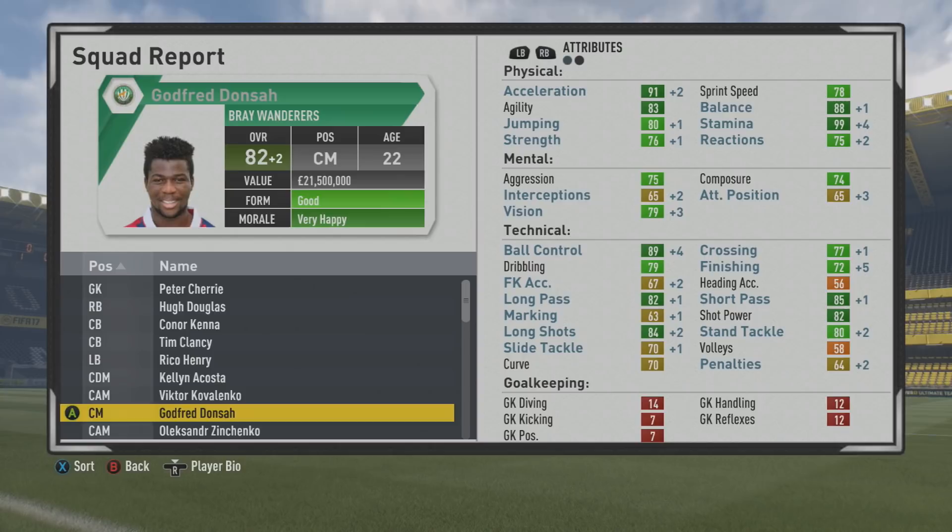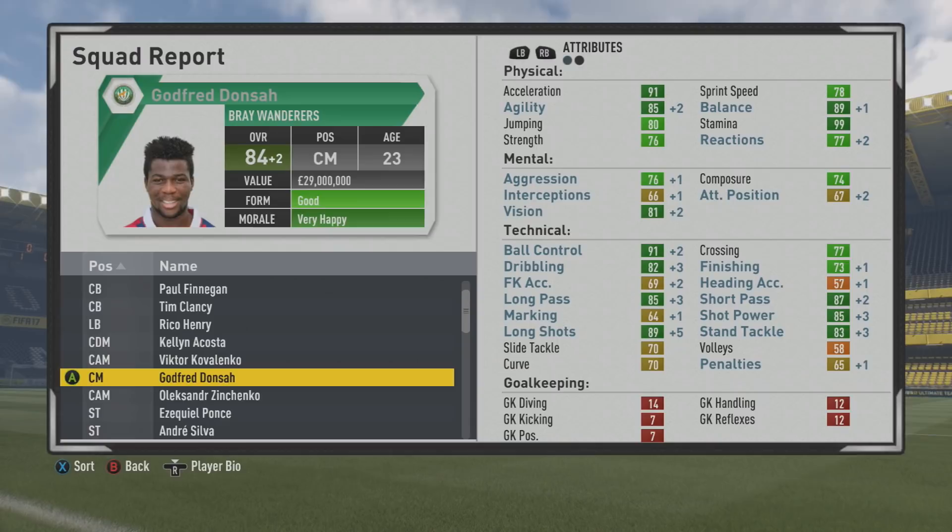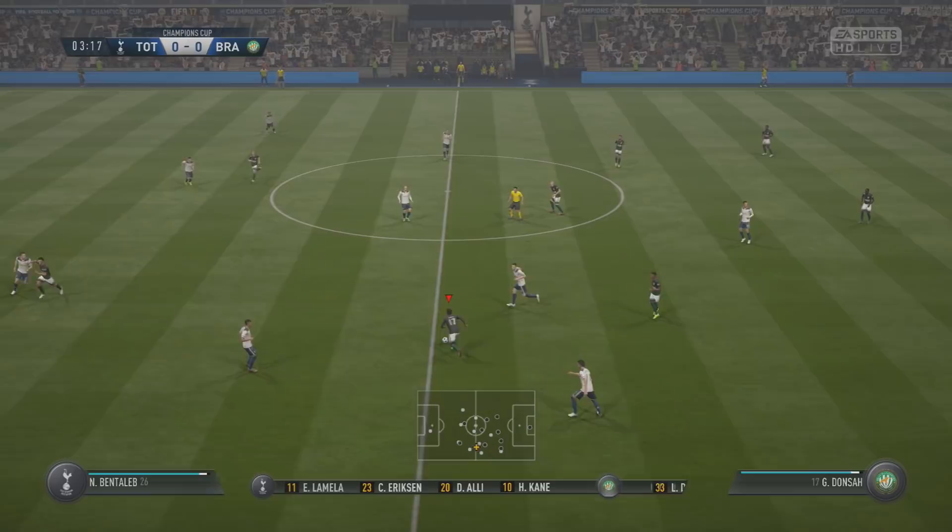Here at age 22, 82 overall, with balance moving up to 88 and already capped out with 99 stamina, 76 strength, nice acceleration, decent sprint speed — a wonderful mix of stats as he continues to improve with agility and balance, 81 vision. Some nice improvements there, and good ball control, dribbling. The passing is also in the dark green, finishing not too bad at the 73 mark as he's just about to approach his potential.